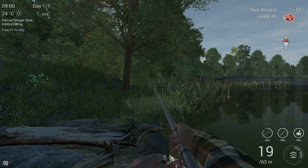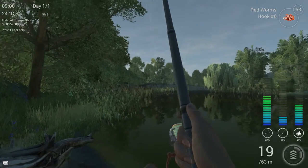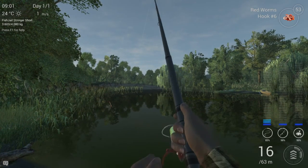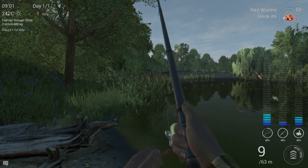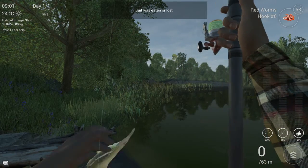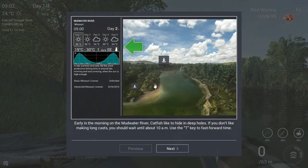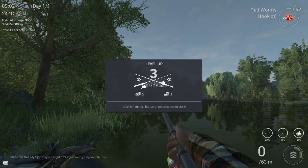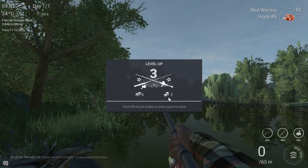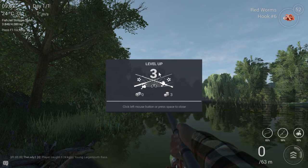Looks like we're getting another bite — there it is. Let's hope it doesn't run off with just the bait. It's going off — looks like a bass, it's already jumping. Flying fish! I'm from the Netherlands — flying Dutchman! There we go — we've got a bass and we've leveled up! We're going to keep this fish, and we get a pop-up. We are level 3 now!